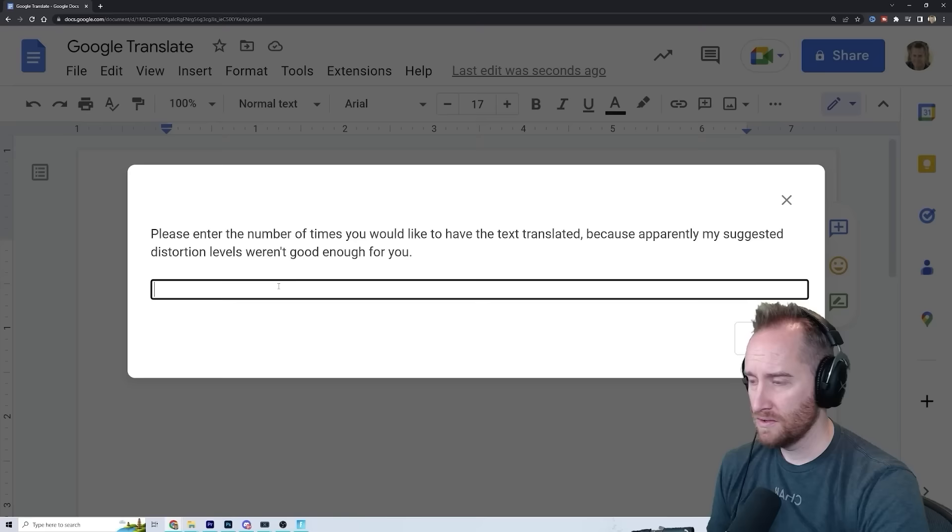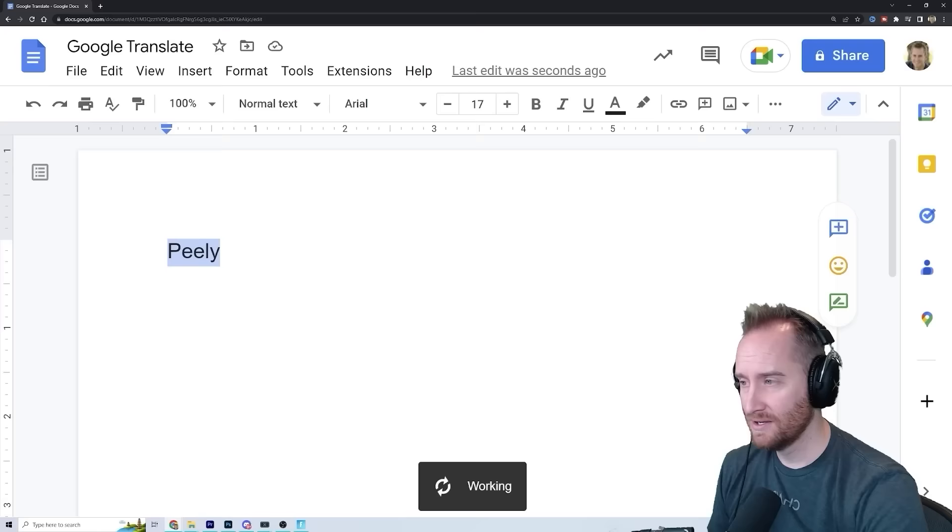For our first skin, let's just do Peely. He's my main, so we got to. So we're gonna translate this 100 times and see what comes up. And we just gotta wait.